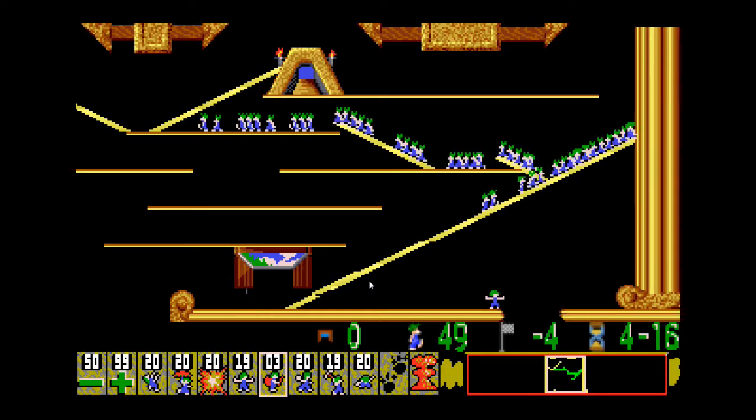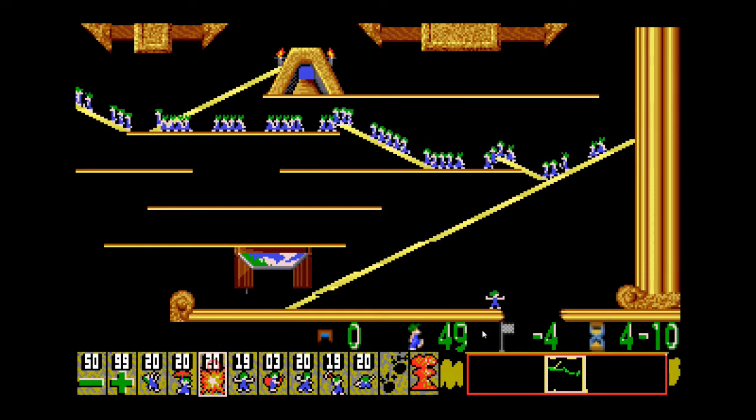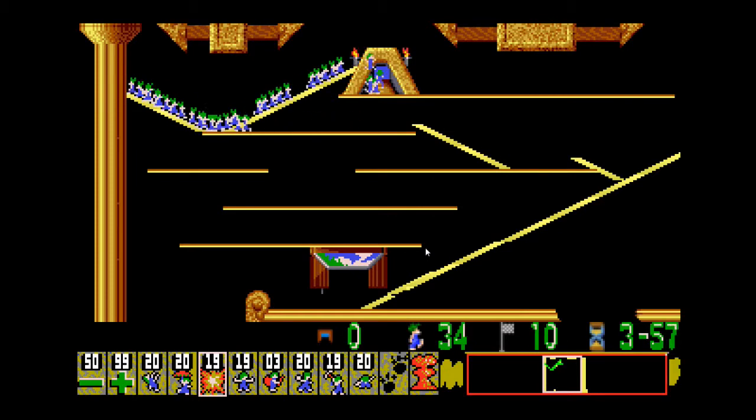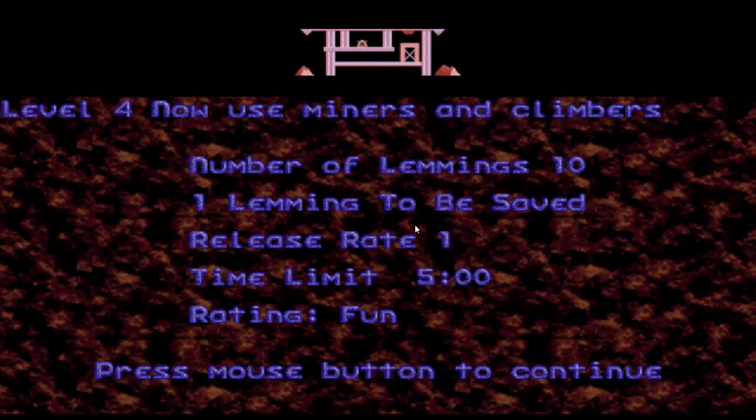And what else was there? Oh, this one we're on now of course. This one is Ice Cap from Sonic 3 — I think it's the Act 2 version. Yeah, it is the Act 2 version. Okay, now use the Blinders and Climbers. For some reason the Climbers can change for this level.